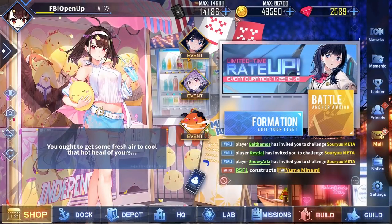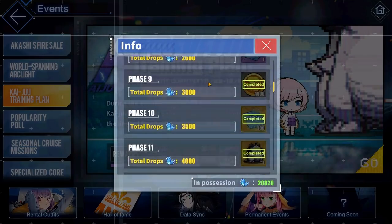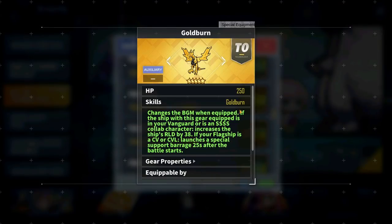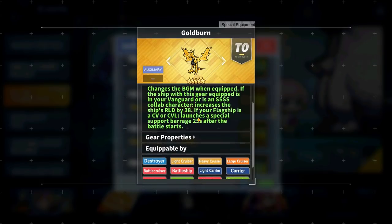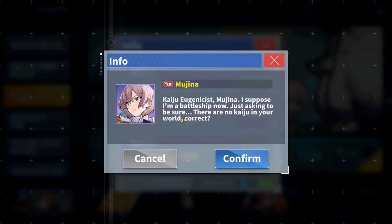For the accumulation rewards this time around, at 6,000 points you can get yourself the Dynamic Cannon, which is an auxiliary gear that is pretty okay. It provides you with a bit of firepower as well as an interesting skill. And at 8,000 points you can also get the Gold Burn, which is actually extremely useful. At plus 10 it gives a very nice 550 HP, and has a useful skill that increases the reload stat of a Vanguard or SSS character by 38, and also can launch a supporting barrage if the flagship is either a carrier or light carrier. And of course, at 10,000 points, you can go and get the battleship Mujina, so make sure to get her before the event ends.